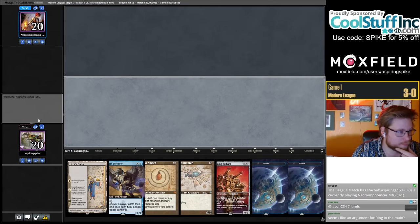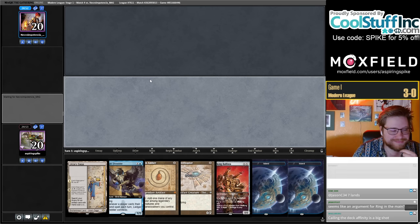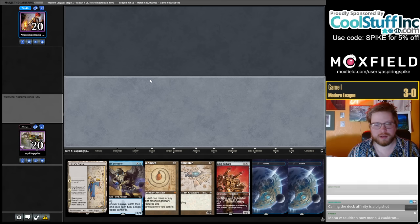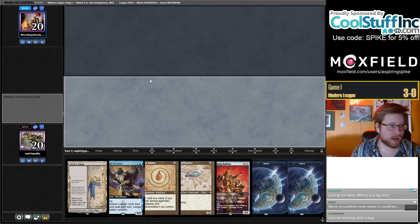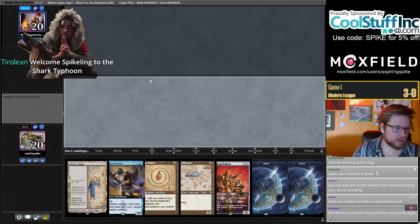They played the Saga you in turn two! We had to draw perfectly and they had to draw seven lands — and that's what happened. If you're offering me a permanent plus-one to a stat, you can do whatever the heck you want. Seems like an argument for Ring in the main. Yeah, you could play Ring in the main — this is very much draft one. For the most part I'm thinking that Ring is a tool I want access to in those kinds of matchups, but we're also really good at grinding without the Ring, and we have mana curve considerations and synergy considerations to keep in mind.